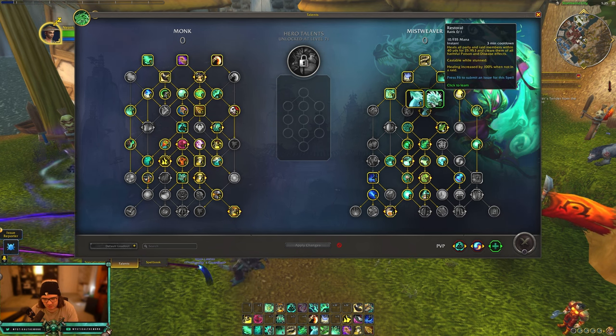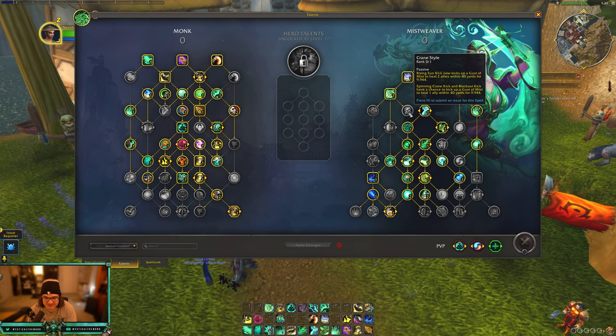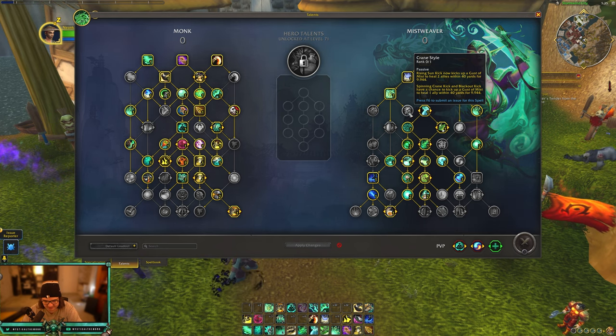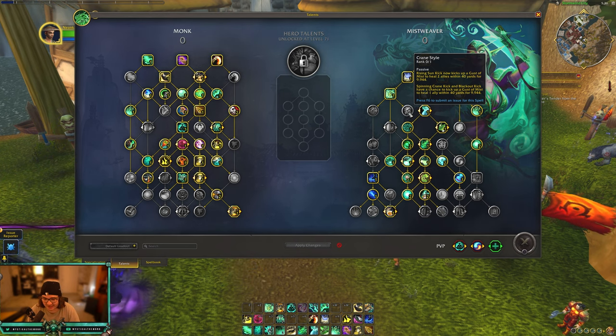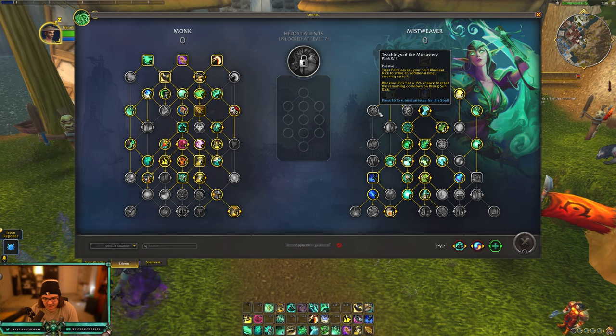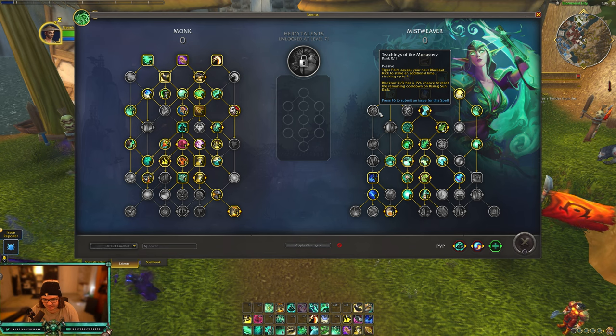We choose between Restoral and Revival — those talents haven't changed. Crane Style is new: Rising Sun Kick now kicks up a gust of mist to heal two allies within 40 yards, and Spinning Crane Kick and Blackout Kick have a chance to kick up a gust of mist to heal one ally within 40 yards. That's gonna help fist weaving a lot. We also get Teaching the Monastery, which makes Blackout Kick stack charges up to four times and gives Blackout Kick a chance to reset the cooldown of Rising Sun Kick.